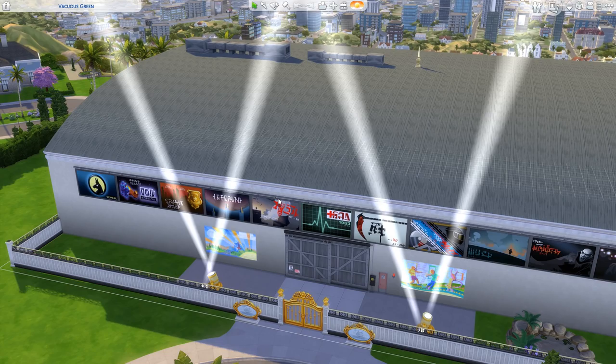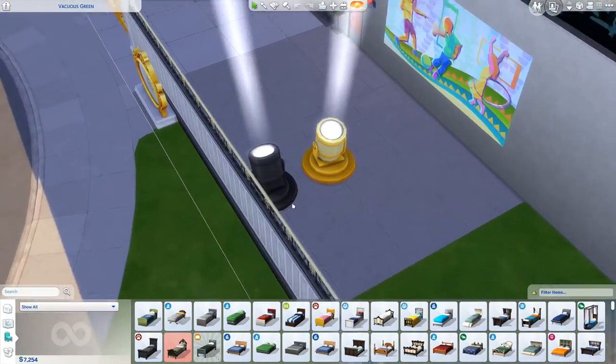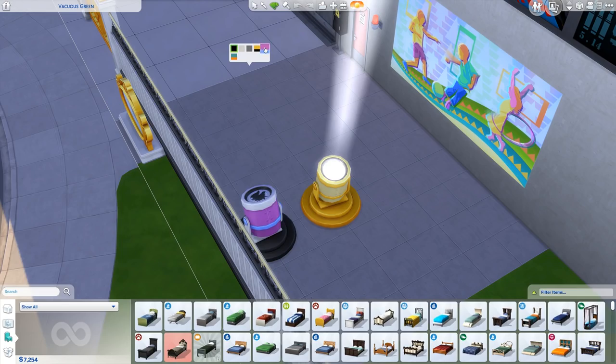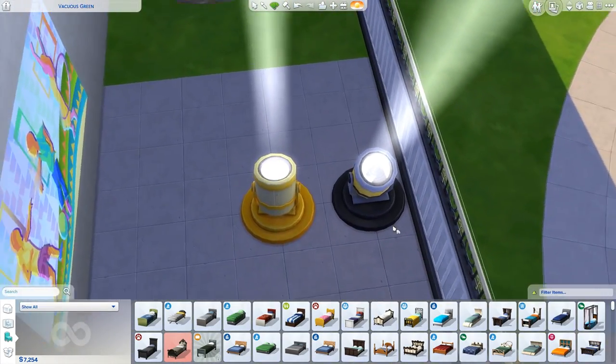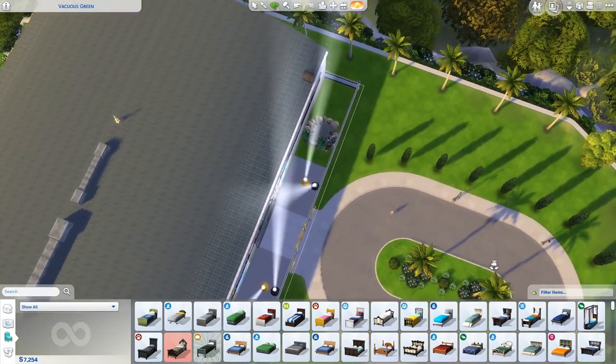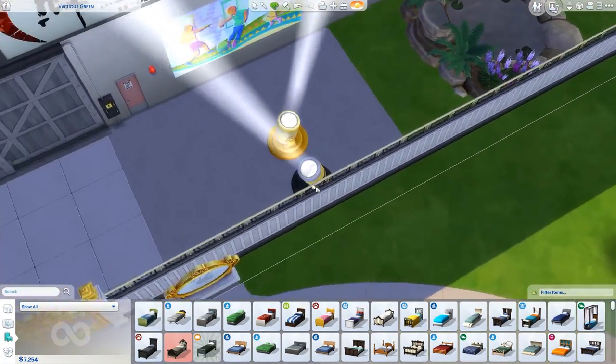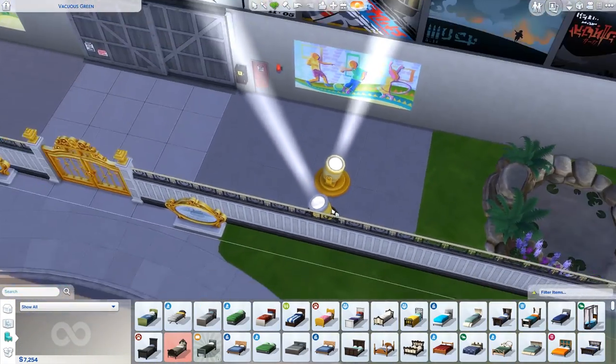If we jump into build mode, one of these spotlights actually has symbols on them — like when they have the bat symbol. You can actually change it to have a symbol on there, which is kind of funny. It doesn't project the symbol in the sky, but you can change the symbol on the light itself.